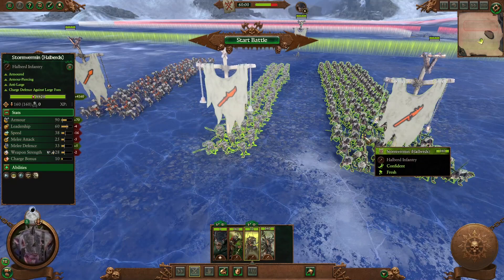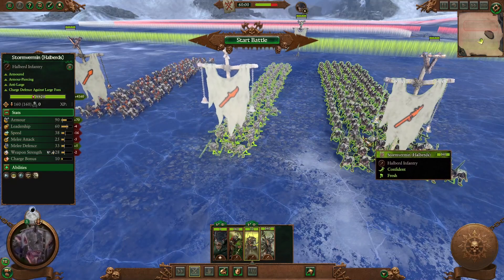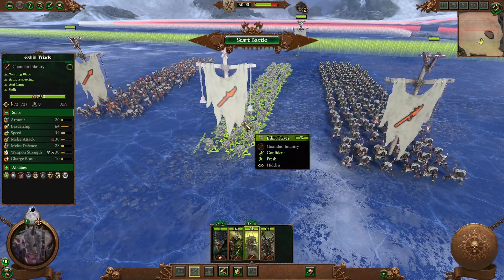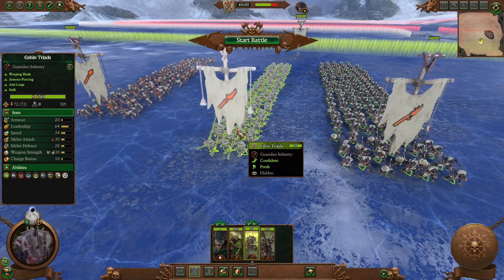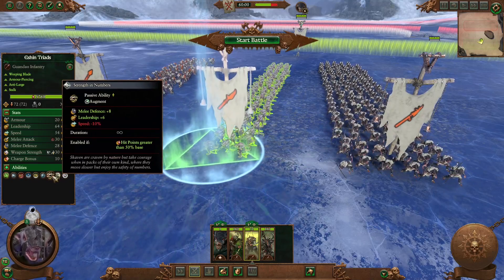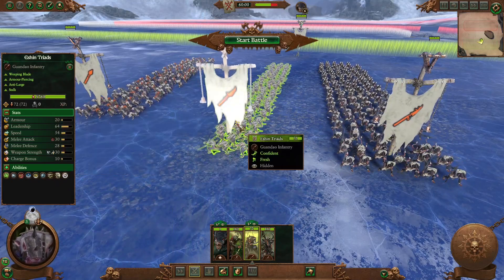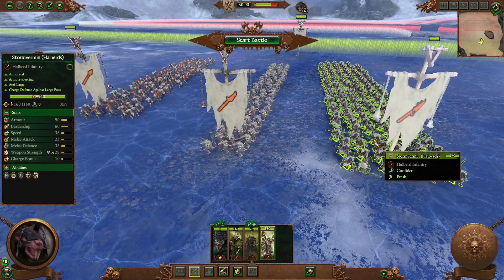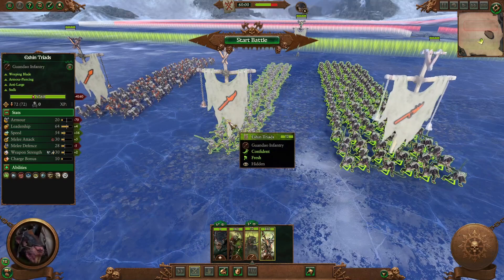However, when we look at the Storm Vermants with Halberd, their stat lines are actually quite surprising. Leadership-wise, they actually have more leadership than Storm Vermants with Halberd — with 4 more leadership, this makes them more reliable in late-game scenarios. On top of that, they will be buffed further by Strength in Numbers with another 6 leadership in combat. Also, melee defense with plus 8 means they will have 36 melee defense in general.